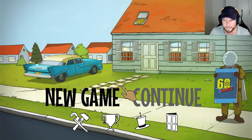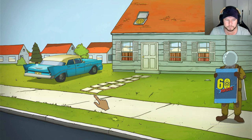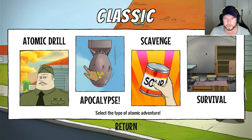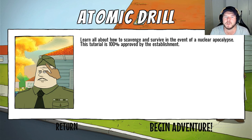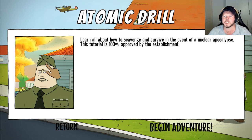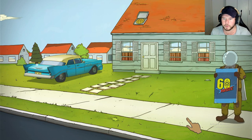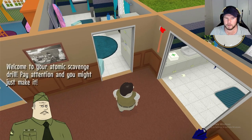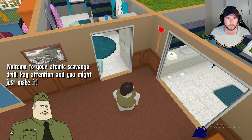New game. Classic, atomic drill, apocalypse scavenge and survival - select a type of atomic adventure. Let's go with the first one: Atomic Drill. 'Learn all about how to scavenge and survive in the event of a nuclear apocalypse. This tutorial is 100% approved by the establishment.' Oh it's a tutorial! Okay, just before we go - we're going! Hello, welcome to your atomic scavenge drill. Pay attention and you might just make it.